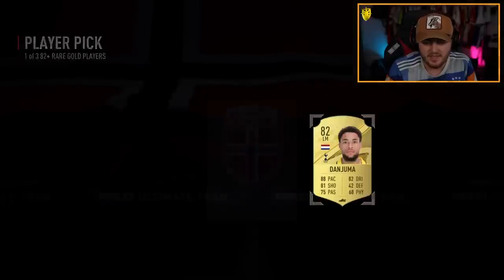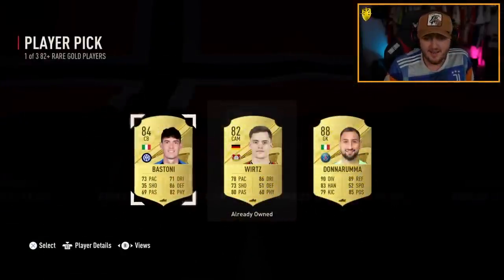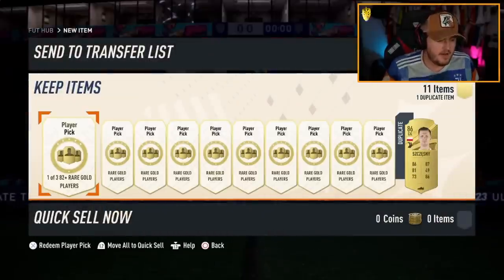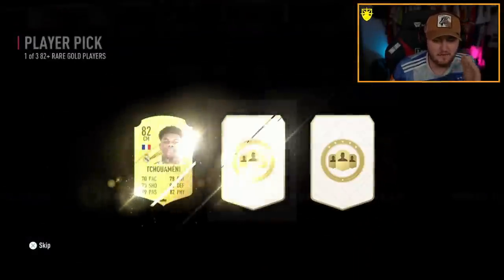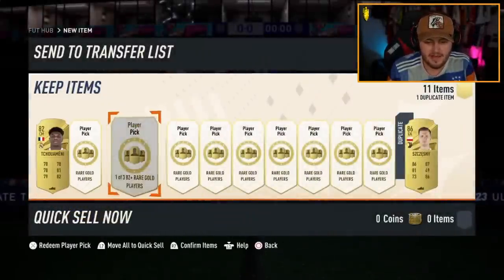It's not looking good — Dan Juma. And then the last player pick of the 10 is going to be an 88 Rumi. That's not bad actually — really good fodder there. Next set of 10 — this will take us to 50 player picks and we've only had one so far.